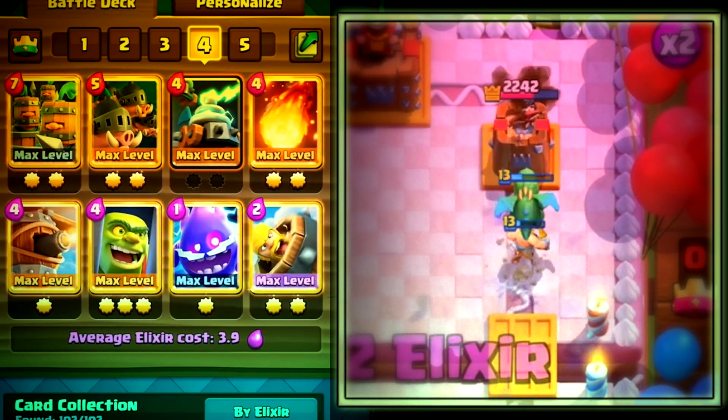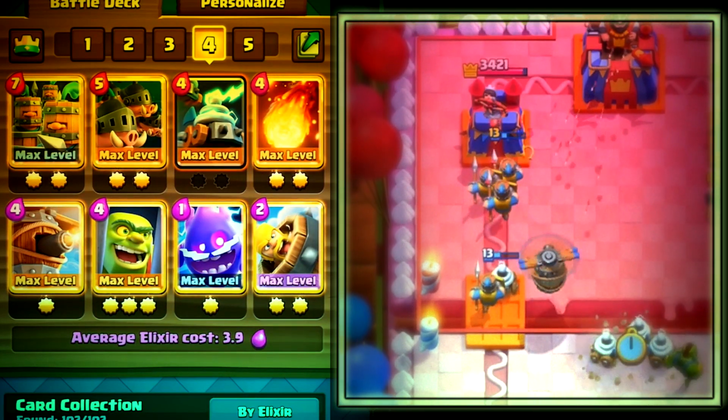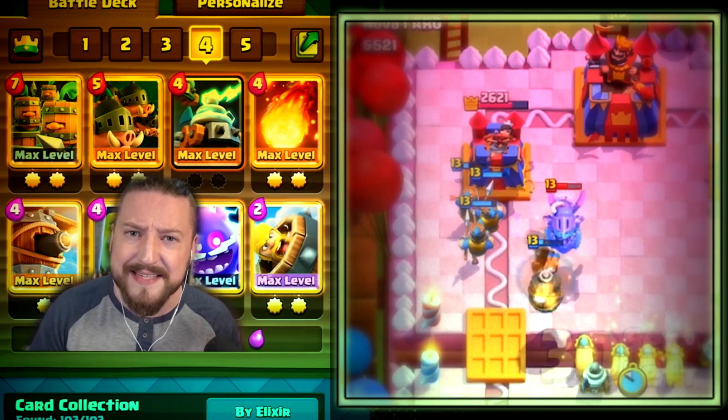Deck 4 is going to be a royal recruit split lane pressure deck. It's been in the meta for a very very long time now and is currently in my opinion one of the top decks in the entire game.